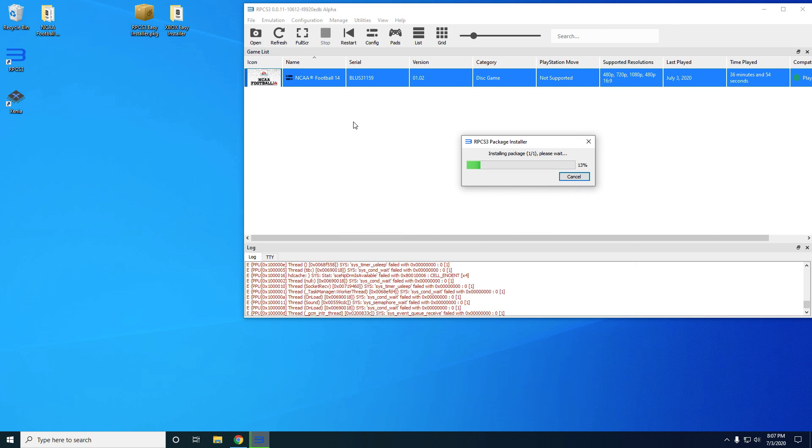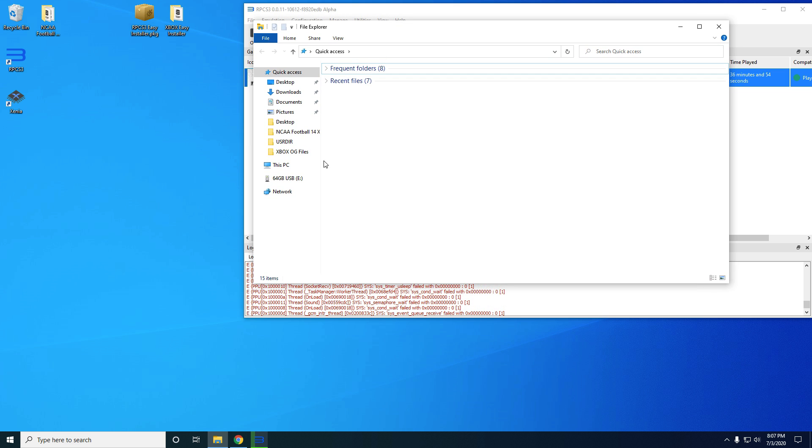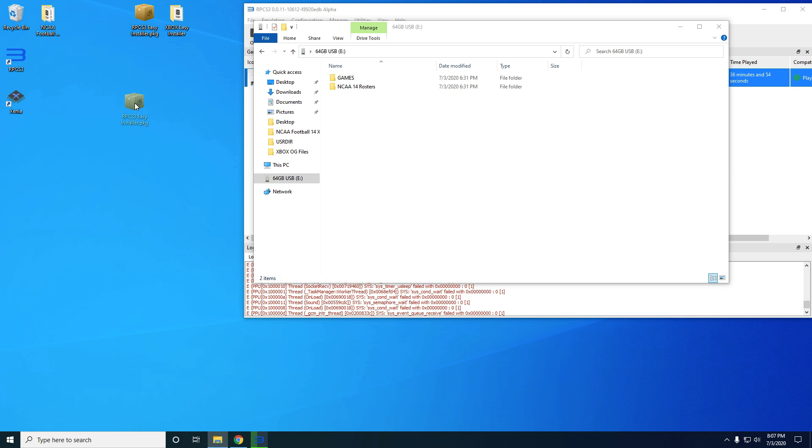While it's installing, let me show you how you're going to install it on a PS3. On Windows or macOS, go to your USB drive — you'll need a USB drive — and take that .pkg file and drag it into the root of your USB drive. That means it's not inside any other folders. It's not in your games folder or rosters folder; it will not work if you do that. Drag and drop it into the root.